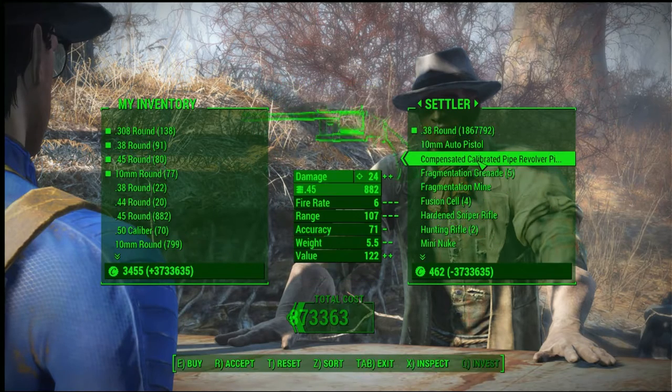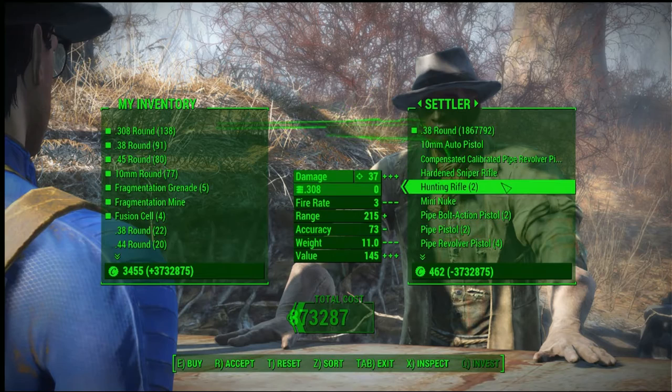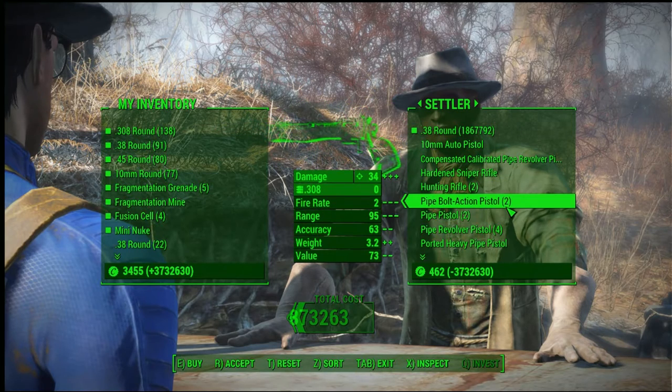Now you can buy the ammo that you want — you can buy pretty much whatever you want. Buy that mini nuke, I guess.